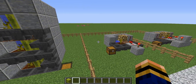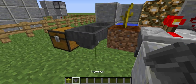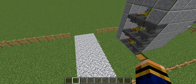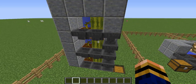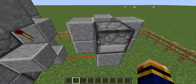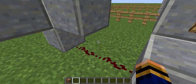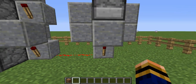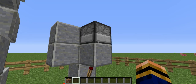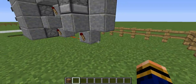When it comes to iron, this design uses the most iron, but it also uses the second least amount of redstone because it's all pretty much contained. The signal just goes straight up — there's no long redstone run going all the way out.